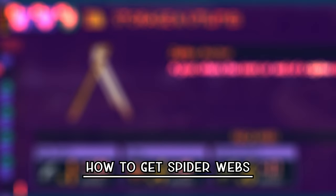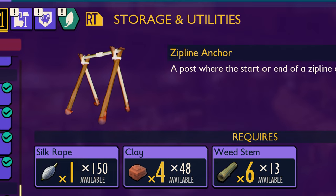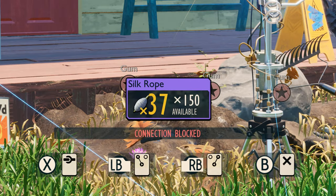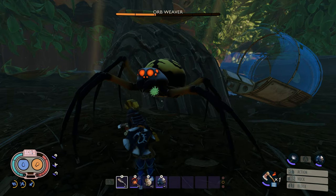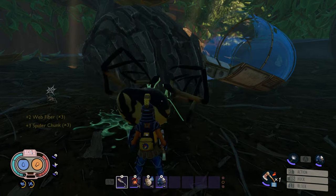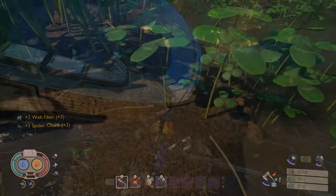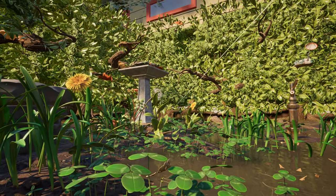With the recent update, ziplines are more valuable than ever. In order to have a decent zipline setup, you will have to harvest a good amount of spiderweb. As long as you aren't afraid to take on some orb weavers and their babies, this is an easy task. Thankfully, you can get all of the spiderweb you need from one location, and for me, that location is the blueberry bushes.